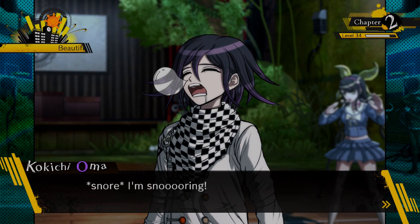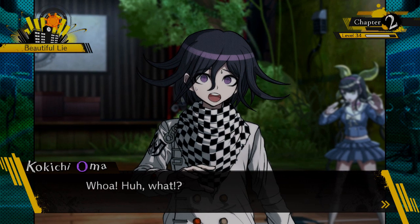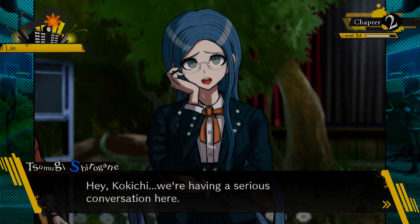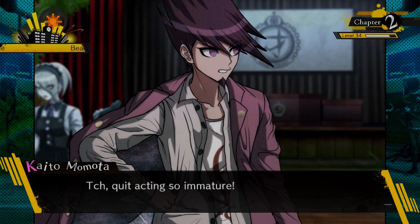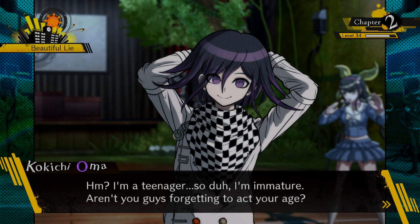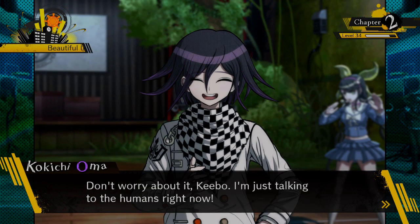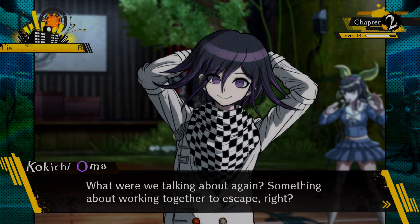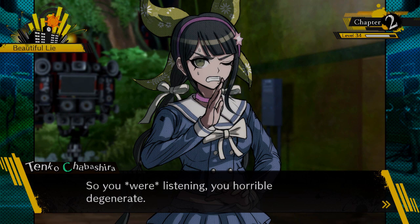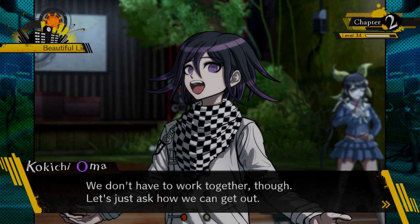Shuichi says cooperating is the most logical course of action, but Kokichi is literally snoring. 'Why are you so mean to me in particular? I was playing shogi.' 'Kokichi, we're having a serious conversation here.' 'Is it written somewhere that I have to take serious conversations seriously?' Characters bicker about acting their age. Kokichi says: 'So what were we talking about? Something about working together to escape? Do you want to do that dumb minigame again eight million times?'